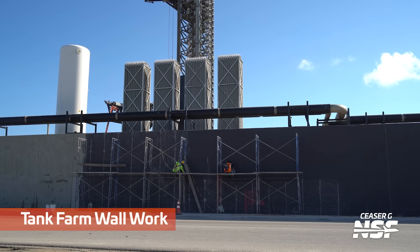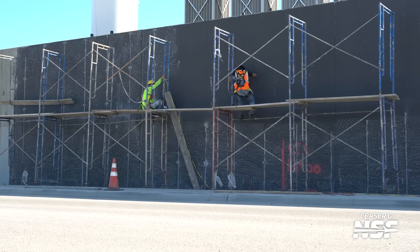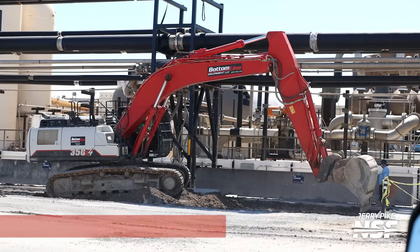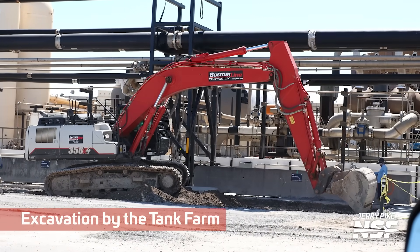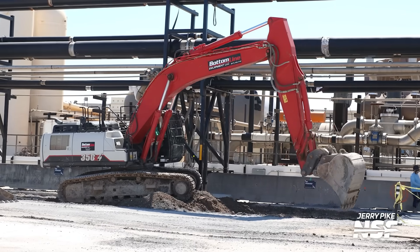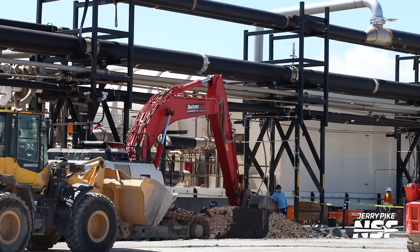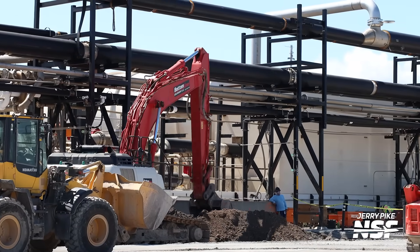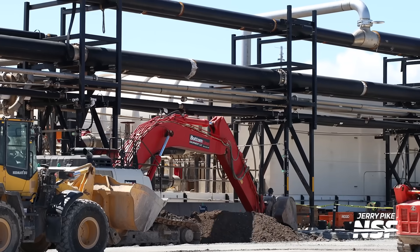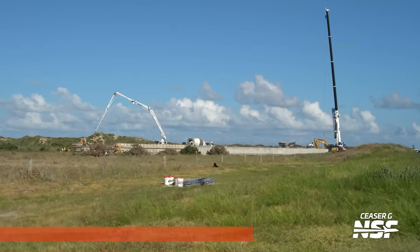Some more work here on the tank farm wall - one of the blast walls - for containment and all that. And also doing some excavation here, which is really interesting because this is across from the air separation unit that they're building. My theory is that maybe they're starting to put together some of the underground pipes to go from the air separation unit out to the tank farm and vice versa. Maybe you guys can leave a comment down below and tell us what you think.